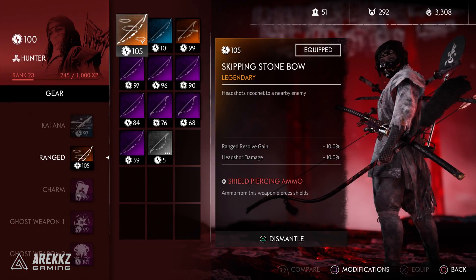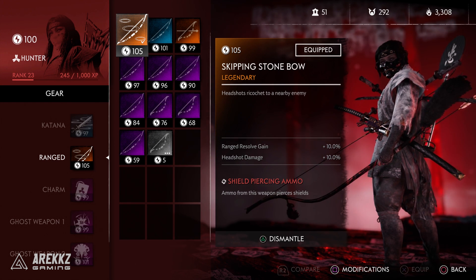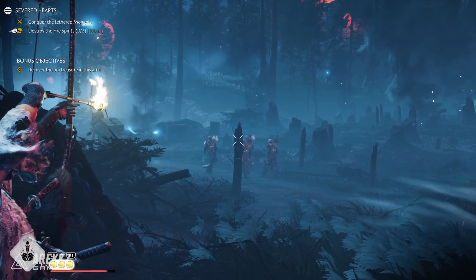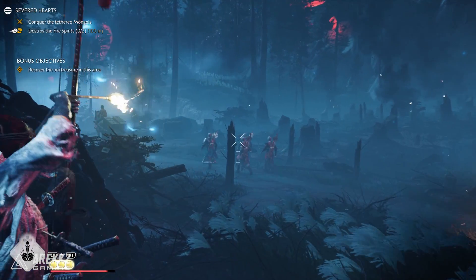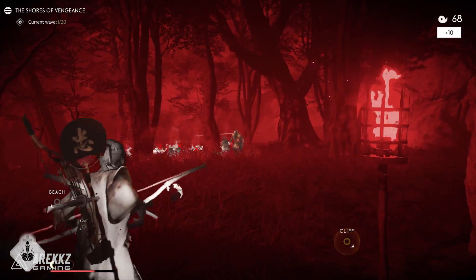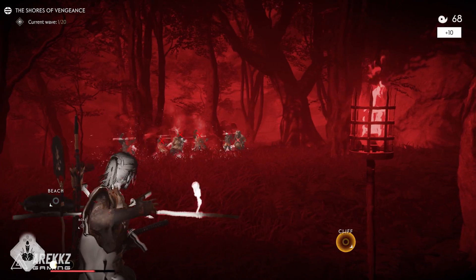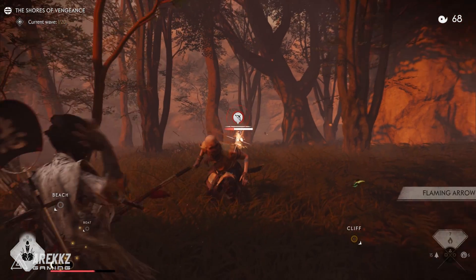More interestingly, he also got the Skipping Stone bow, which is incredibly good — probably one of the best bows we've seen so far. The bonus on this one is that headshots ricochet to a nearby enemy. Now that in itself sounds alright, but it doesn't stop there. This also extends to some of your class abilities and your ultimate. You can use special ammo with this, so you can ricochet a flaming arrow to nearby enemies. But if you use Eye of Uchitsune's shots — your ultimate that basically insta-kills three enemies — those shots will also bounce to nearby enemies, so you basically get six shots instead of three. And if you've used the skill tree upgrade to raise that to five shots, you could potentially get ten shots out of this. Also, there's the pinpoint skill that gives a 50% chance for body shots to count as headshots, so there's a lot of interesting potential with this item.